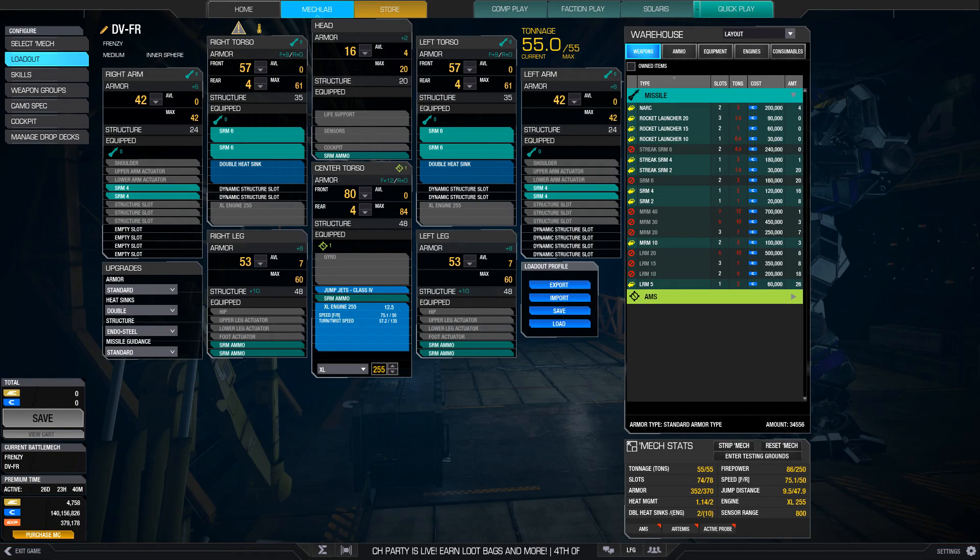I think the 6M and Frenzy are the two variants that stand out the most. I will not demo the Frenzy in this video, but you'll see this SRM-40 loadout relatively frequently. Sure, the hardpoint locations kind of suck and it's on the hot side, but it makes up for it with an 86-point alpha and excellent agility stats.